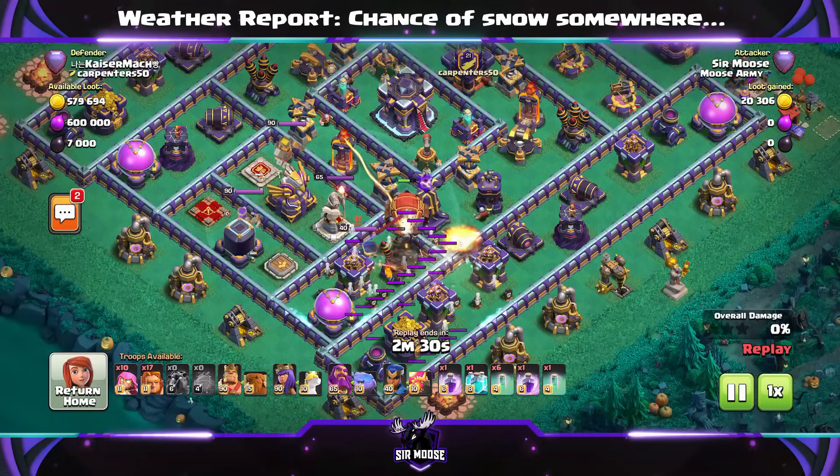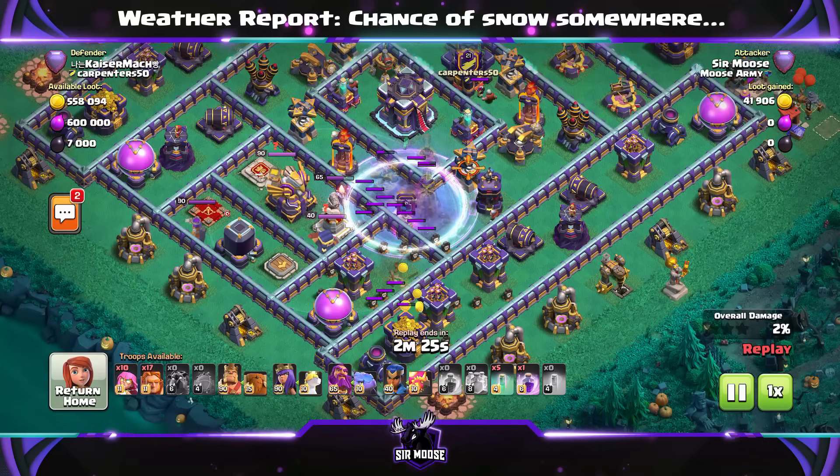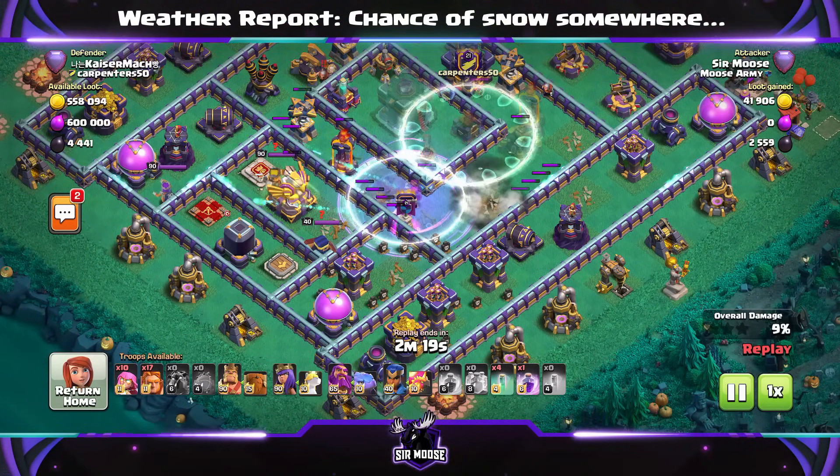Seven Invisibility Spells is a bit more forgiving — it gives you more time. So first of all, what we're going to do is put down an Invisibility Spell, unpack your Battle Blimp into the center of it, then use a Clone Spell, then a Rage Spell.